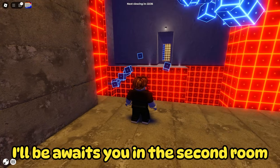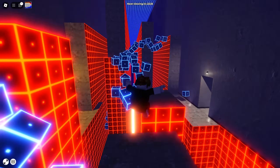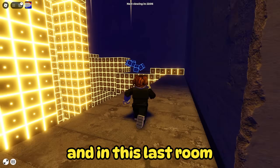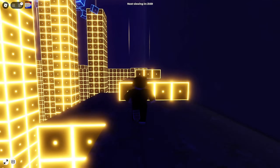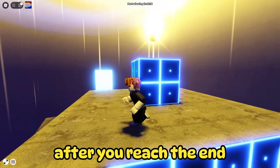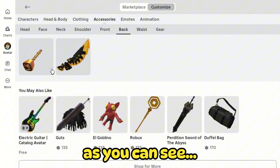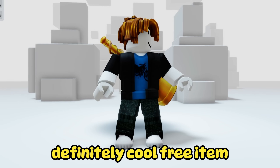A little more difficult obby awaits you in the second room. And in this last room, you just have to go all the way up. After you reach the end, all you have to do is pick up your free item. As you can see, you will receive this golden bell as a backpack. Definitely a cool free item.